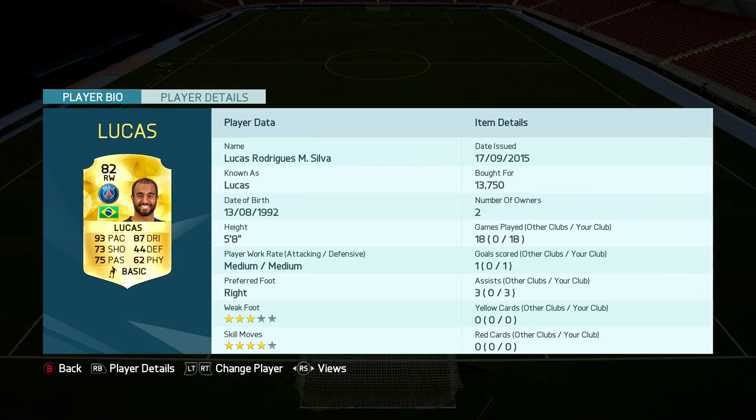Lucas on the right side is a very pacey player — 93 pace, 87 dribbling, and again very small at 5'8, with that high balance and high acceleration kind of figure. He has 73 shooting and 75 passing, but his stats should be so much better than this. I've actually used him a few times in other teams as well, which is why he's got 18 games played.